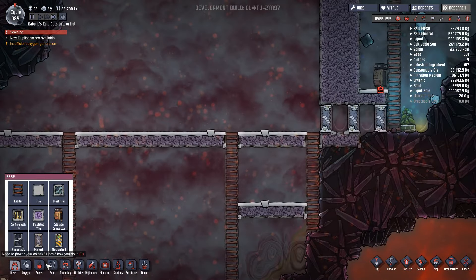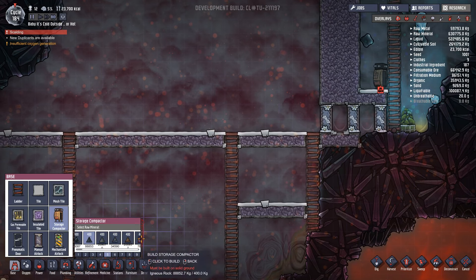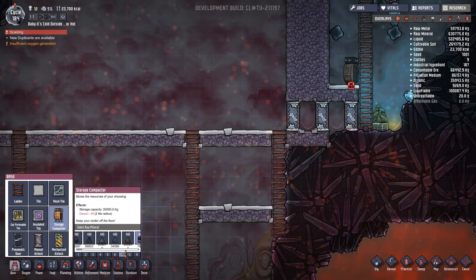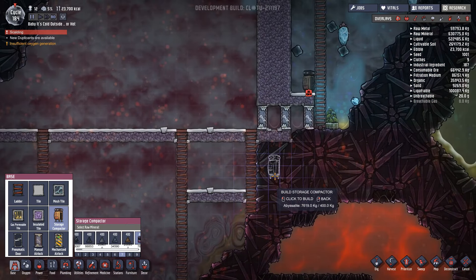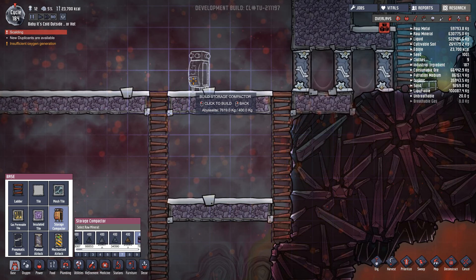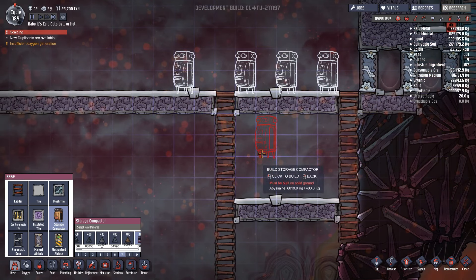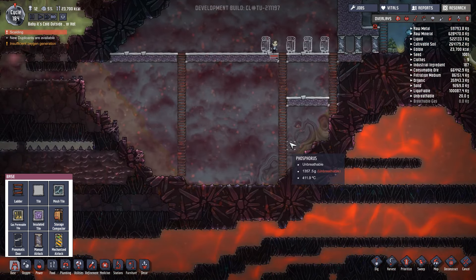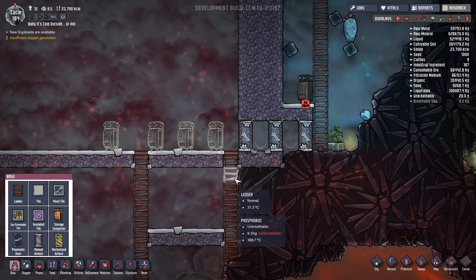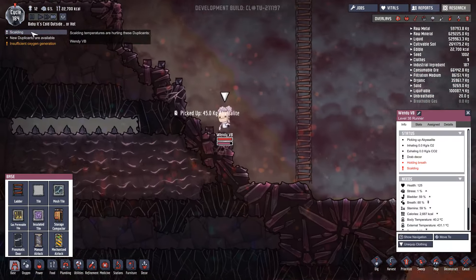Let's get storage compactors made from abyssalite - because anything else is probably going to take damage all the time, which would not be good. Priority seven, how many do I want? Let's start off with maybe three there and maybe one there. I've been thinking about how I'm going to do this and I've got some ideas, but I'm not 100% certain about exactly how this is going to work. Wheeze wort seed planted - good news.